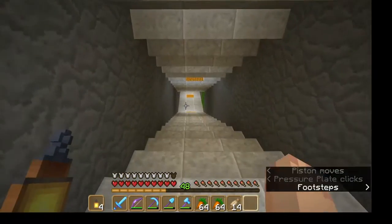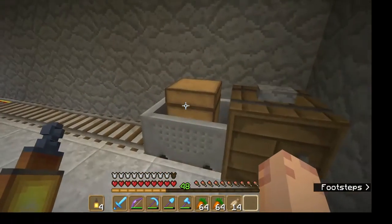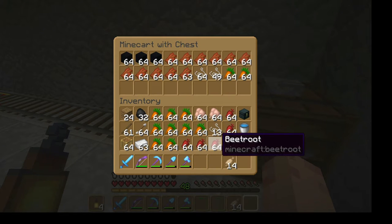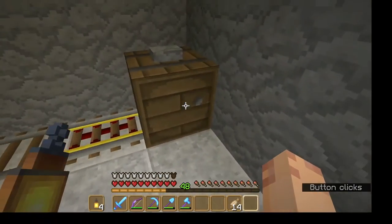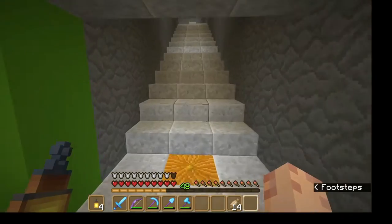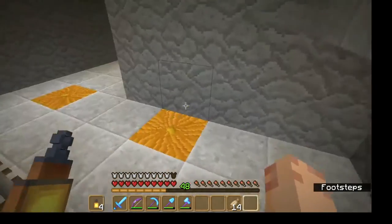Originally I had a tunnel going into the pyramid that would carry villagers from the villager breeder I had set up. I've reworked that - I now have a cargo rail that goes in there. I've preloaded this chest and I'll add a few more, so I can add things to the chest that I want to send over for trading. When the chest is full on that mine cart, I hit the button and it sends it there. Since it goes into my spawn chunks area it does not despawn.